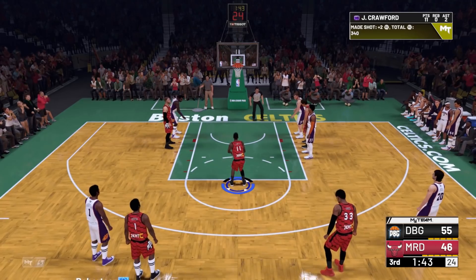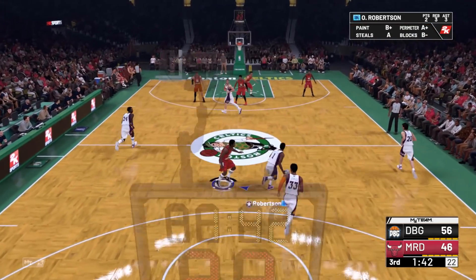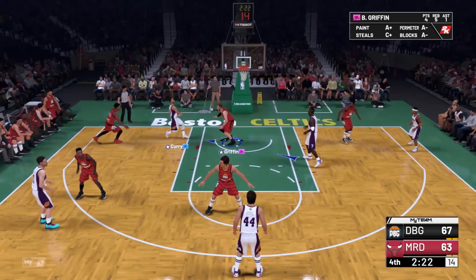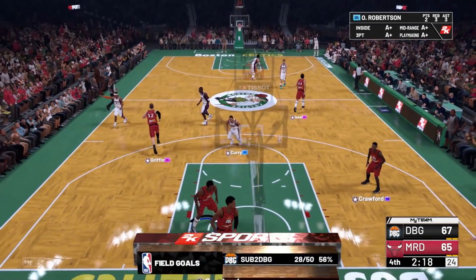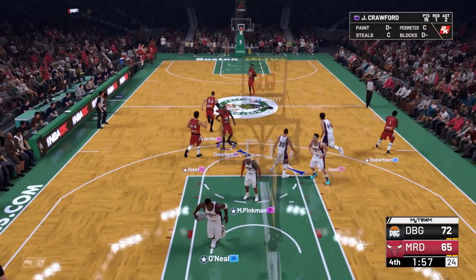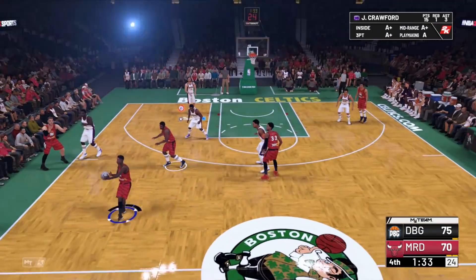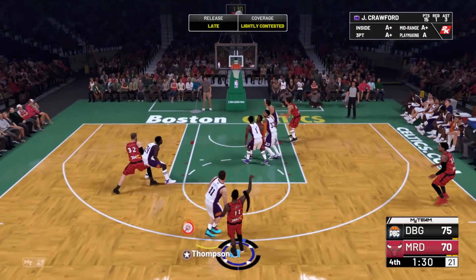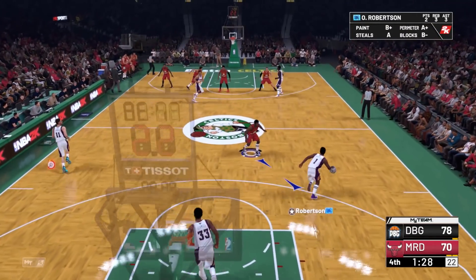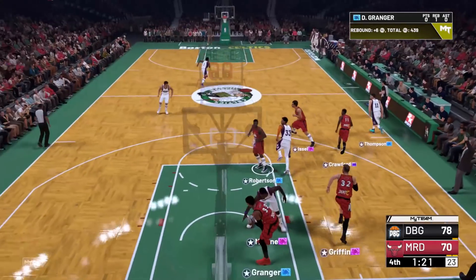Crawford AND ONE! Let's go — I need to be attacking the basket more, that might be the problem. I'm settling for too many jump shots and his pull-up release is slow, there's no question about that. Green light — there we go. It's now a two-point game. Good shot, good shot — there we go, Jamal Crawford! Let's go! Blake gets a great look and knocks it down. Lightly contested — he knocks it down! Let's go — he is clutch! He may not have been good for three quarters but he is clutch.